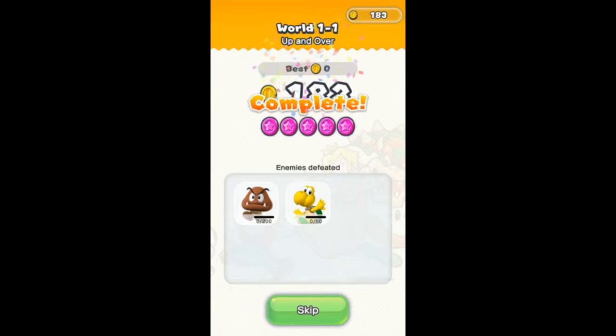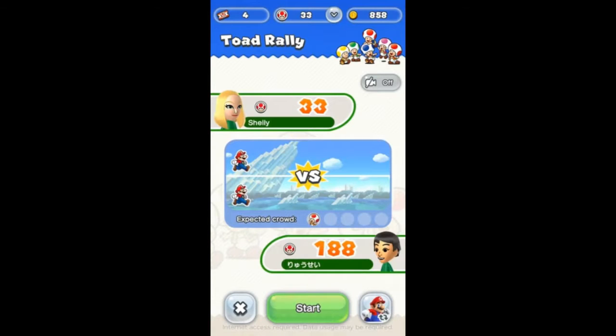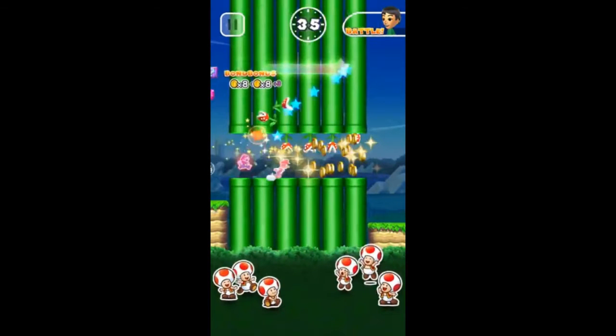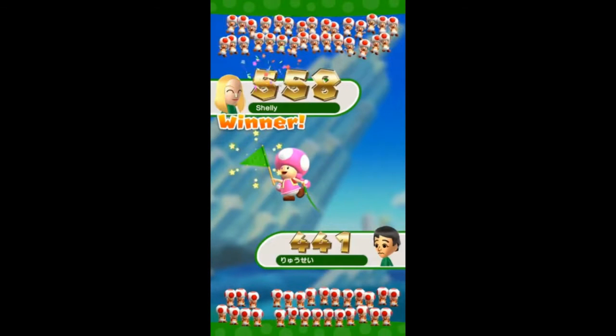Maybe we'll get different items and trophies for doing different things like that. Now I'm going to talk to you guys about the Toad Rally mode. In this mode, you will be going head-to-head with other players online. The object is to collect as many coins as you can in the given time against an opponent. You also want to be doing different stylish moves with different jumps to try to impress the toads. If you get a certain amount of coins and moves done in a certain amount of time, you will activate the star rush mode — the star power — and coins will drop everywhere. After each match, the points are calculated and a winner is chosen.